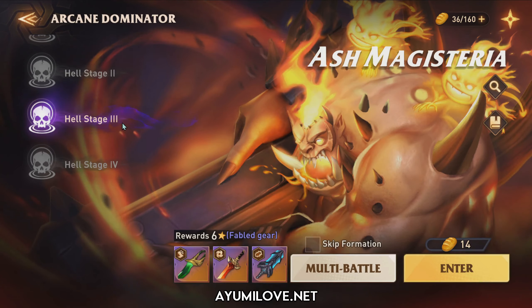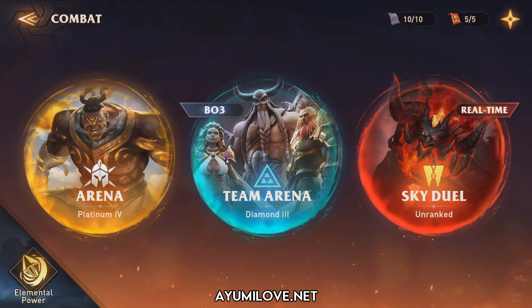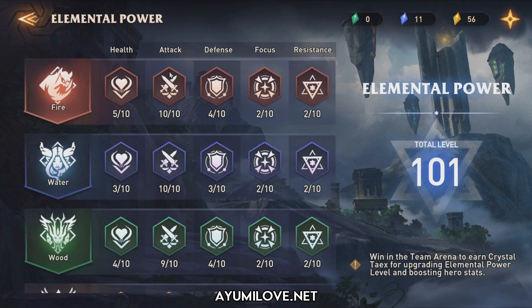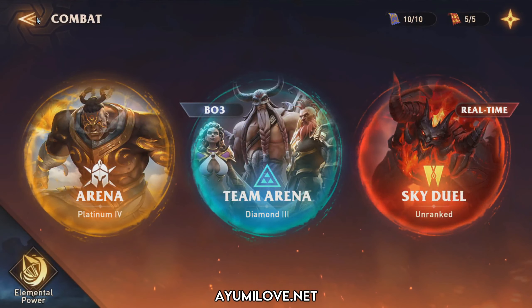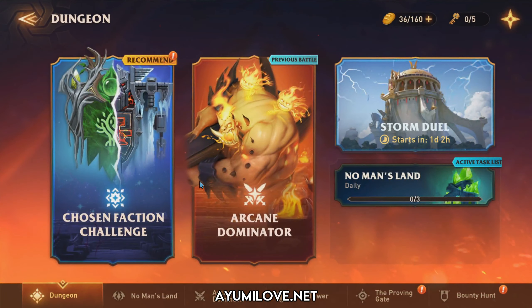In order to achieve that, you need to max out your elemental power. If you head over to the Combat window and click on Elemental Power, it's recommended to have at least maxed out your attack stats here in order to deal as much damage as possible in Helmode Stage 3 and Stage 4. This is applicable to all Arcane Dominator Helmode Stage 3 and 4.